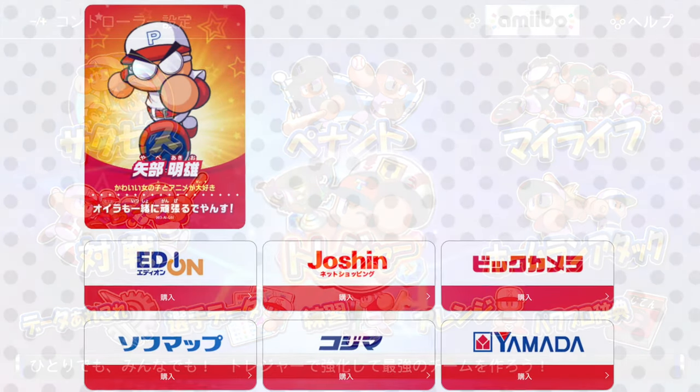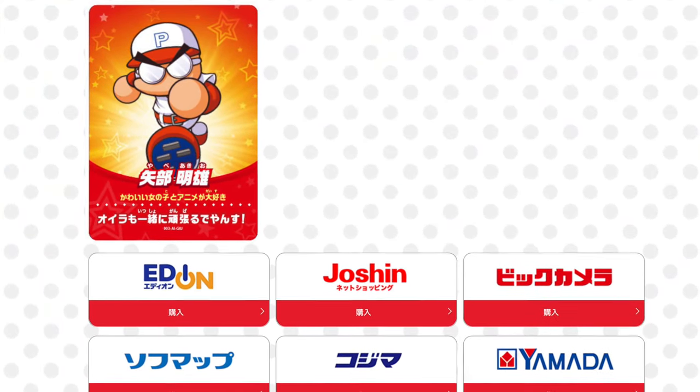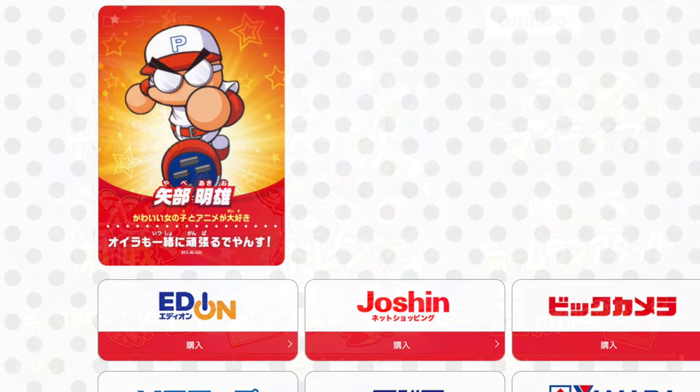The next card features a character named Akiyo Yabe, and this card was available with purchase at Yodabashi Camera, Yamada Denki, Bit Camera, and other stores listed. This character gives items to help boost your player's defensive abilities.